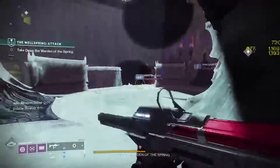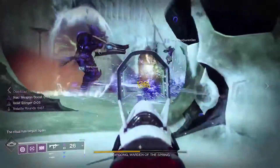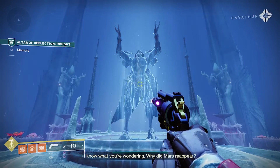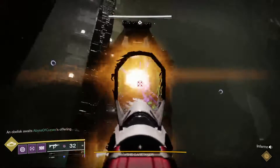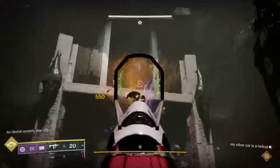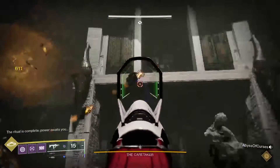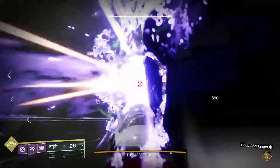There are some activities to do around the throne world. You have Wellspring, which is your six-person matchmade activity in the expansion. You have Altars of Reflection, which are little lore dumps. And of course you have the new raid, Vow of the Disciple, which is pretty fun. It definitely is one of Bungie's best raids that they have put out, although I still personally love Last Wish from Forsaken. But as a whole, this is probably Destiny's best story in a long time, or at least since Forsaken.